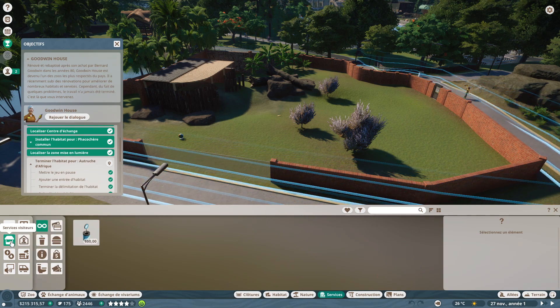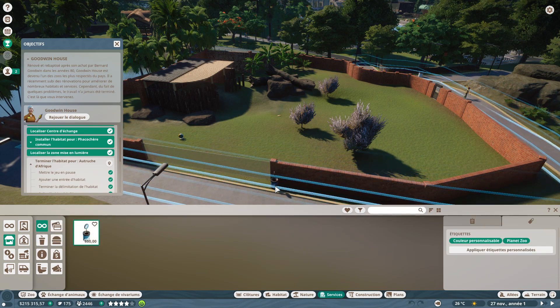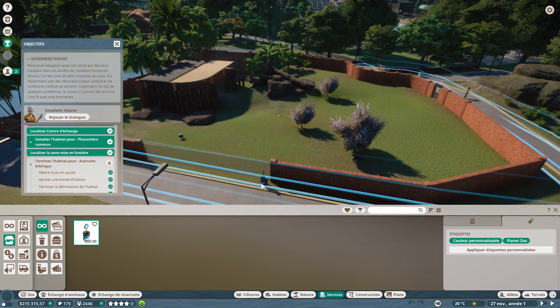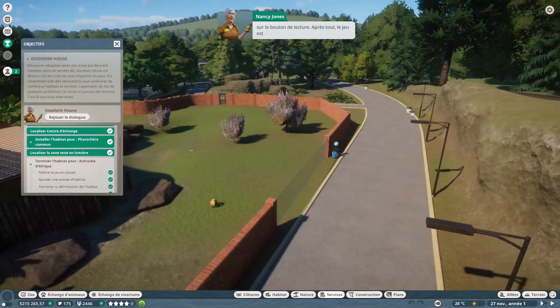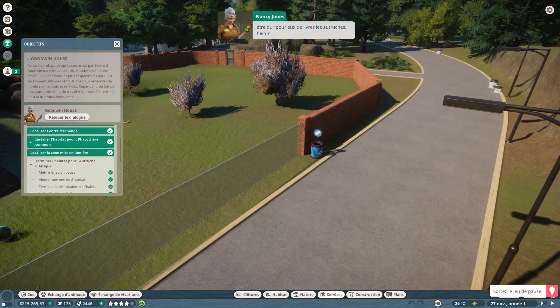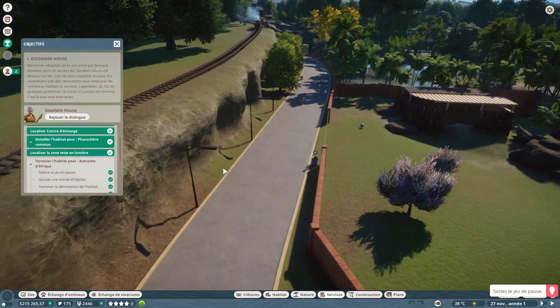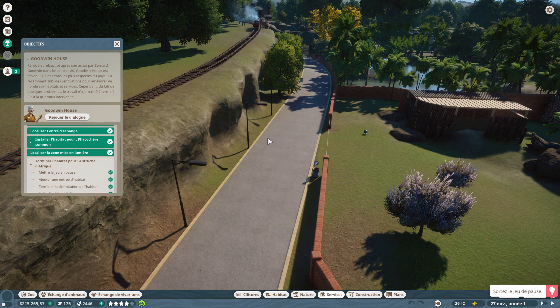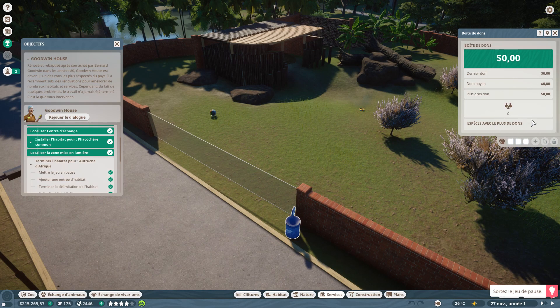Les boîtes de dons se trouvent dans les services visiteurs. On la place à côté des vitres de préférence. Si vous construisez plusieurs enclos à côté d'une même route, il suffit de mettre une seule boîte de dons — les gens qui regarderont les deux animaux pourront donner dans la même boîte, et en cliquant dessus, vous verrez le détail par espèce. On peut aussi accélérer le jeu avec le bouton d'avance rapide.